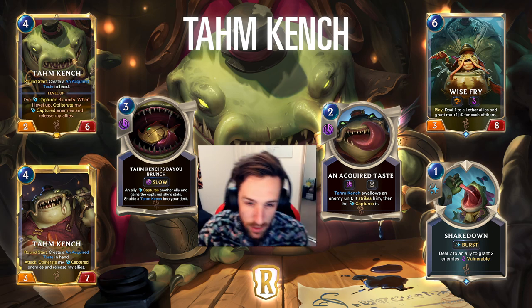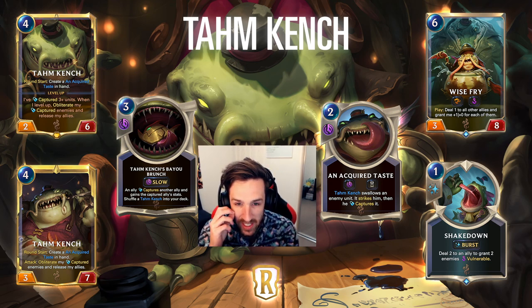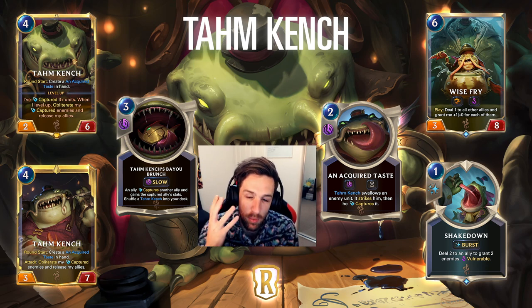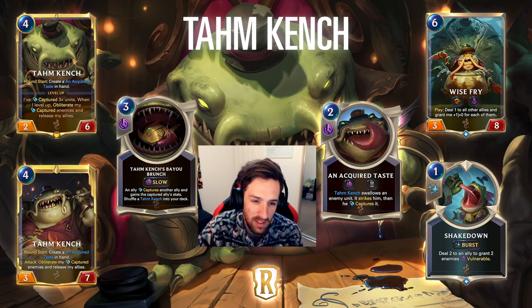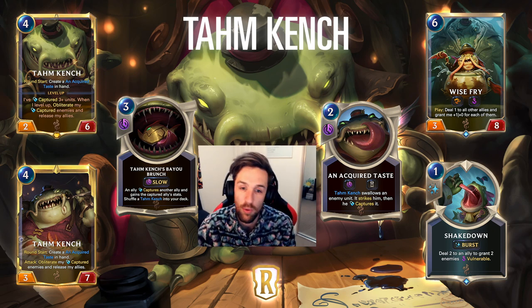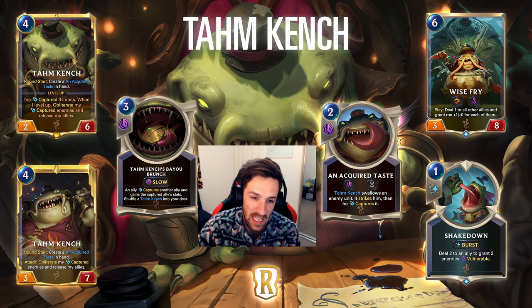We saw Tahm Kench's Bayou Brunch - an ally captures another ally and gains the captured ally's stats. These are support cards for protecting Tahm Kench. When Tahm Kench levels up at round start he gets the Acquired Taste, and then obliterates his captured enemies and releases his allies. Not only will you play Bayou Brunch - his signature spell - but he will also get those stats, and then you'll release the allies with a ton of value while Tahm Kench maintains all those stats.